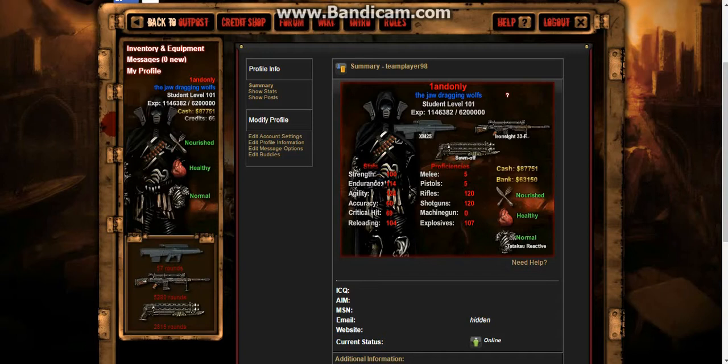You guys can see my character — I got a black cloak, a black exterminator helmet, and a black Tatsyaku reactive, I don't know how to say that. This video I'm just going to be showing you guys my character, that way I can just look back on it when I'm level 200 or something and see what my character looked like then, see how much it evolved.